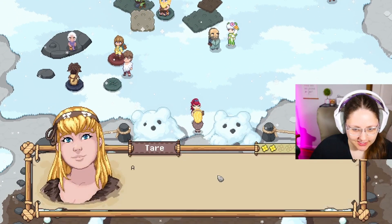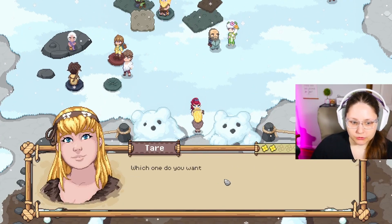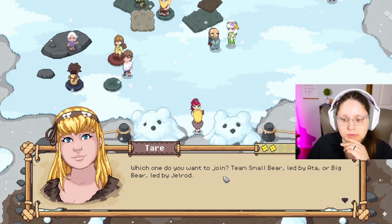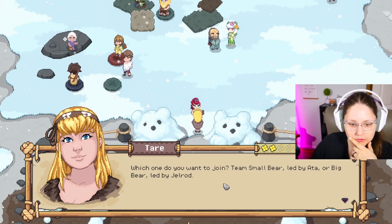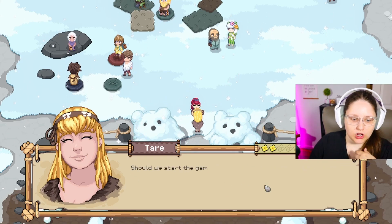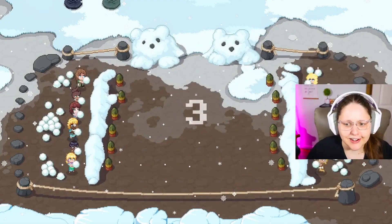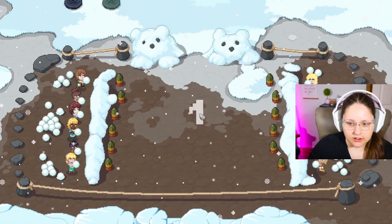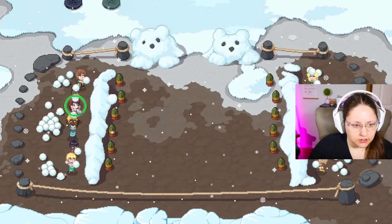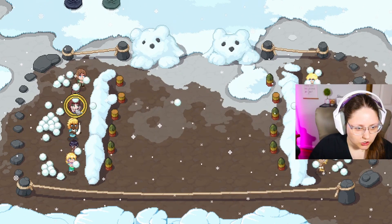Tari is here guarding the entrance. Are you ready for the ending game? The goal is to knock out the other team by hitting them with snowballs. Do you want team small bear led by Atta or big bear by Jorod? Small — we'll take our opportunity to practice. There's me. I think I have to click and hold.